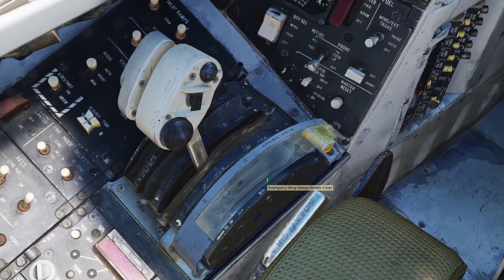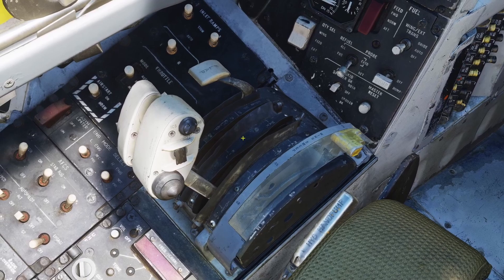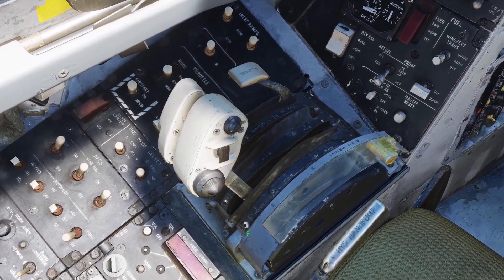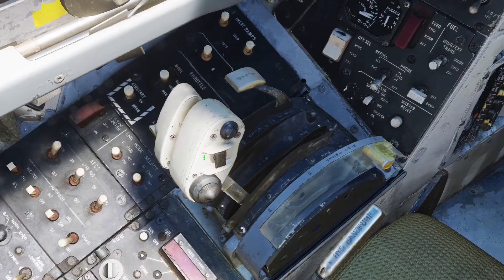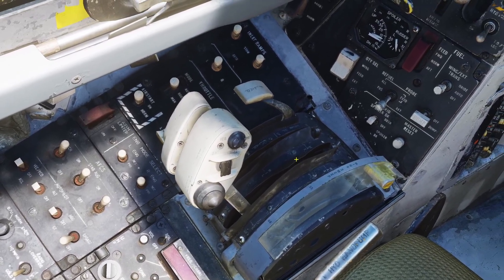Next there's the throttles themselves. If you move them, obviously it adjusts the power of the engines. Also, if you bring the throttles all the way back and click on the left or right throttle, it'll put it into the off detent. And if you click it again, it'll put it into the idle detent. But that's only used for when you're starting up or shutting down the plane.